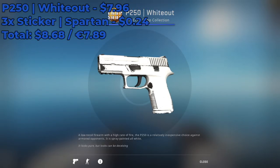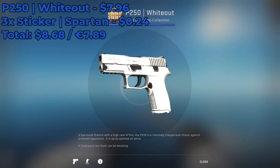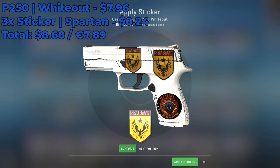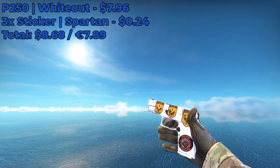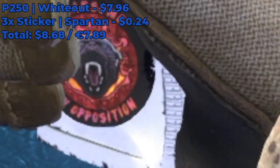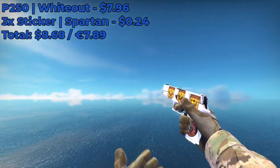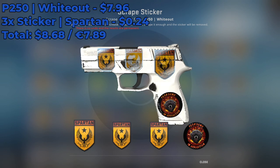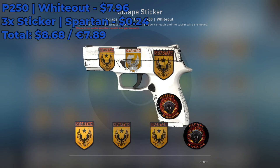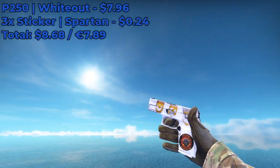Moving on to our next sticker combo, we're gonna be using the P250 Whiteout Minimal Wear, which is currently going for around $8. Place three Spartan stickers — currently going for only $0.24 on the Steam Market — on the first three positions of the skin. The total cost of this combo is around $8.68 including the skin. We're also gonna be scraping the stickers to make it look even better. Just don't go overboard — count how many times you scrape. As soon as you see the first white outline, maybe go one more, but it's risky. It only costs $0.24, so you can always start again if you want.